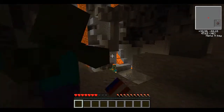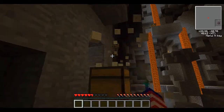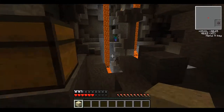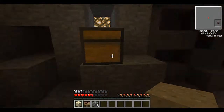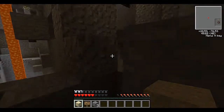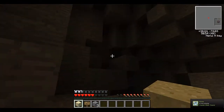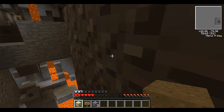I got a chest plate — protection four, I think. I don't know, I didn't really read it. You died with the Battle Sign. I wanted the glowstone — it provides a light source so we can see what we're doing.